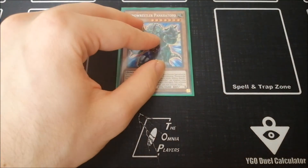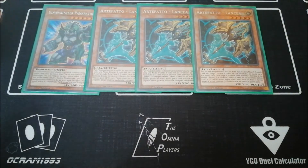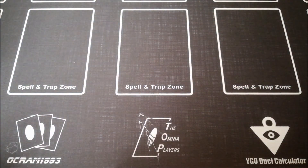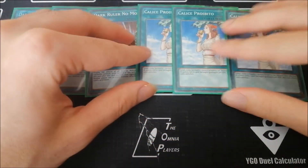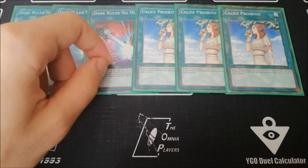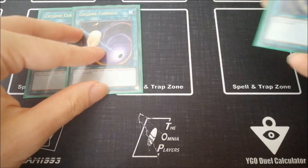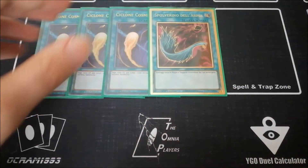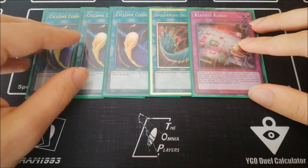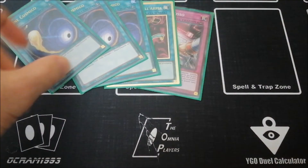For the side deck, these are personal preferences. Pankratops is mandatory in dinosaur — three copies. Three copies of Lancea — you can also run Nibirus and Drolls depending on your locals and environment. Three copies of Dark Ruler No More — power spells are super useful nowadays. Three copies of Chalice — I want to change these to a playset of Solemn Judgments to stop certain cards, and you can also add Imperial Order instead of Red Reboot. Three copies of Cosmic Cyclone because of Prank-Kids with Mystic Mine; one Harpie's Feather Duster for the same reason and for Eldlich variants; and one Red Reboot because I hate backrow — though again, this could be Imperial Order and the Chalices could be three Solemn Judgments.